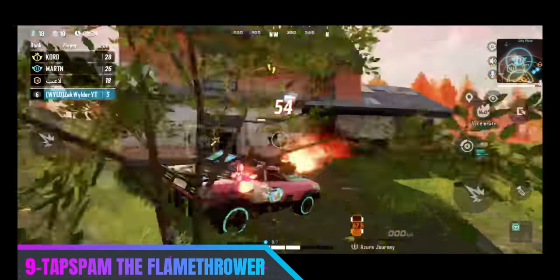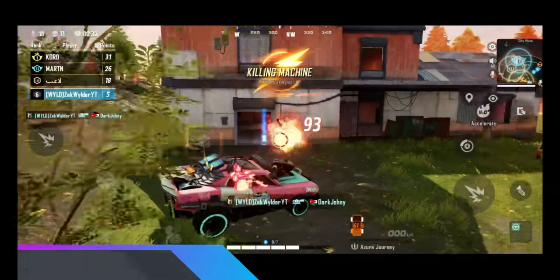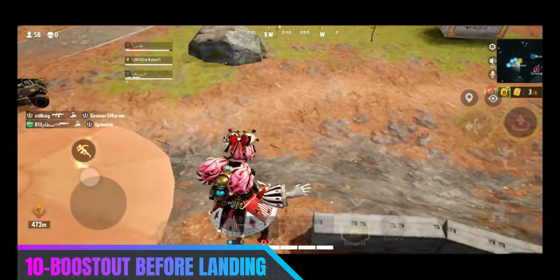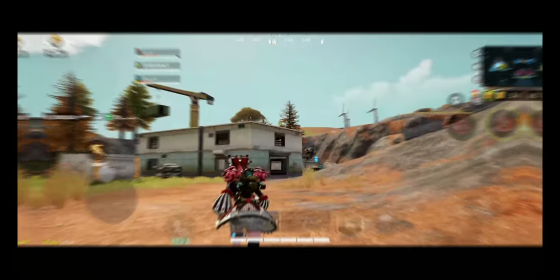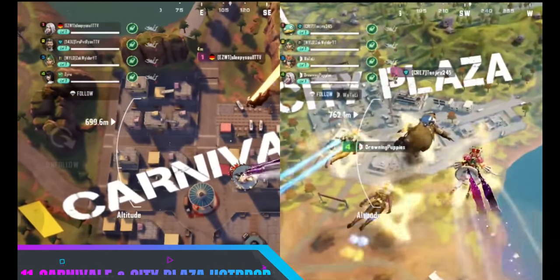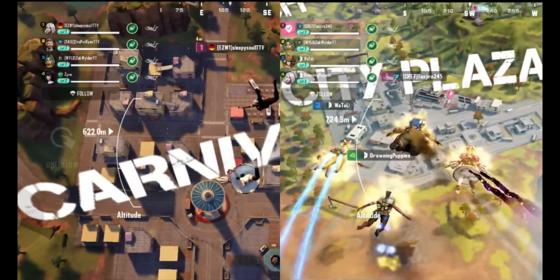If you tap spam the guns or flames on vehicles, it will actually last so much longer. Avoid landing slow by using your jetpack just before you land. If you're a sweaty player, land in Carnival. If you want to play a little passive, then that is an extremely hot spot, so I would recommend avoiding it to get more points.